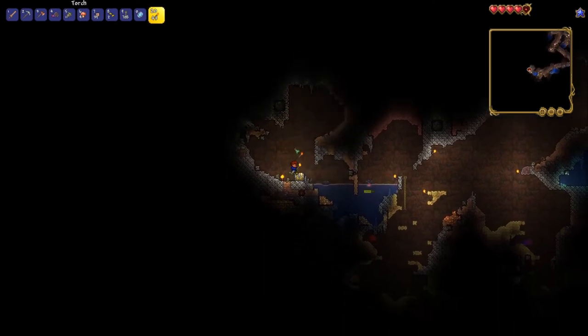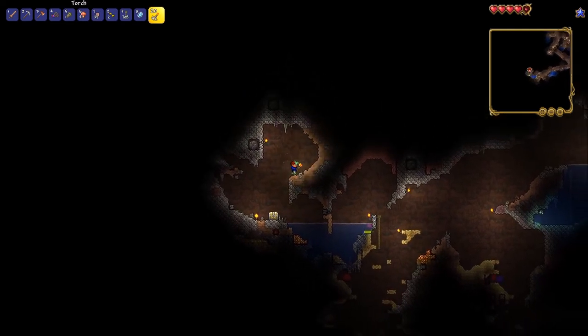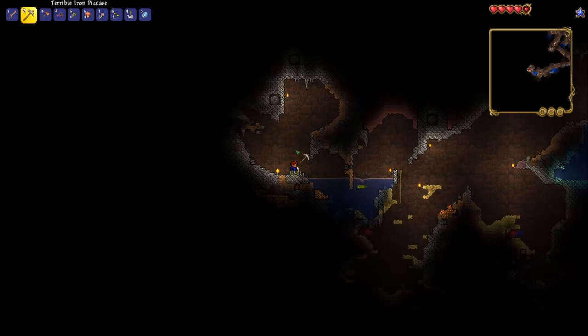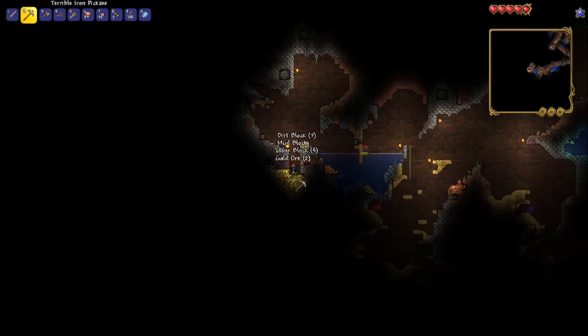Now this here is a dead man's chest. If you open this chest, you will die — it is a guarantee. There is nothing that can be done to save you. I can tell because there are boulders above it, multiple dart traps, and even explosives below it that will all go off the second that I open this chest.